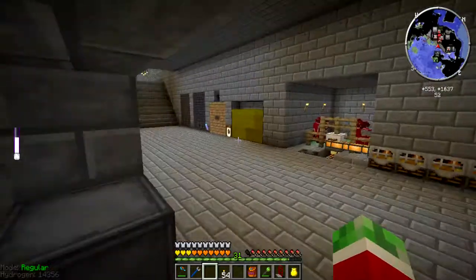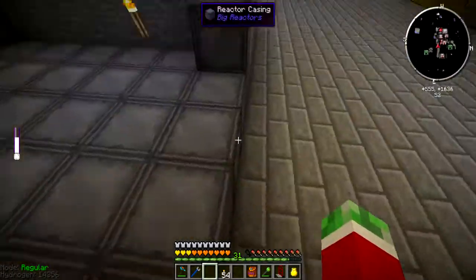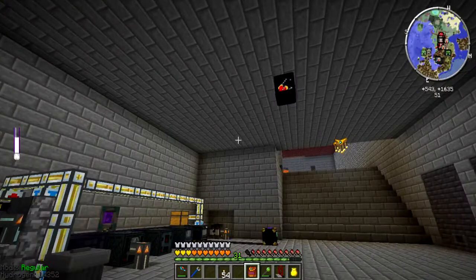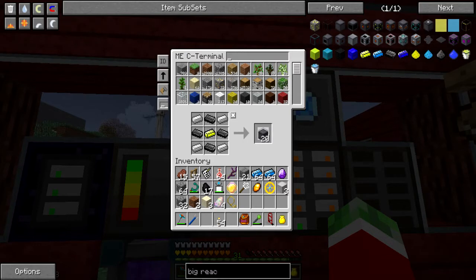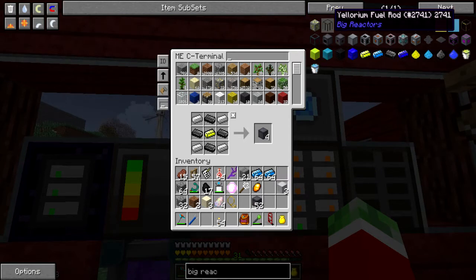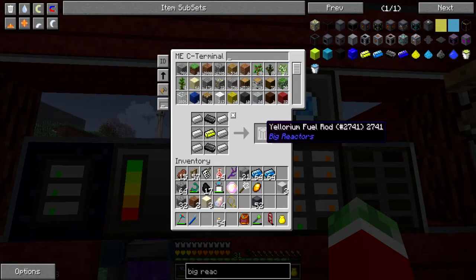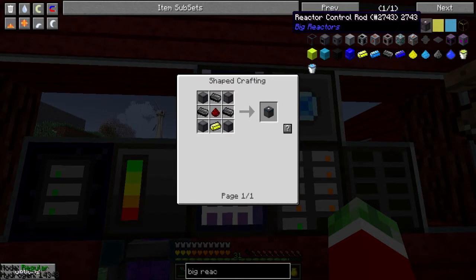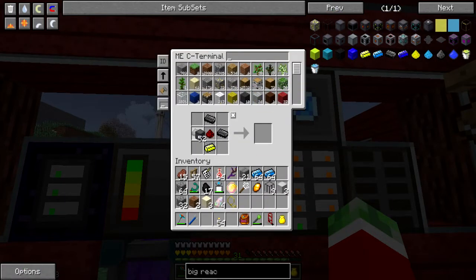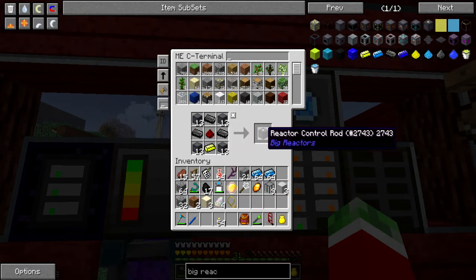Then I need some yellorium fuel rods — I believe 9 to be precise. Then I'll also need some control rods. Oh, those need reactor casings. So let me do this: 1, 2, 3, 4, 5, 6, 7, 8, 9. And that will mean I need a few more of these.